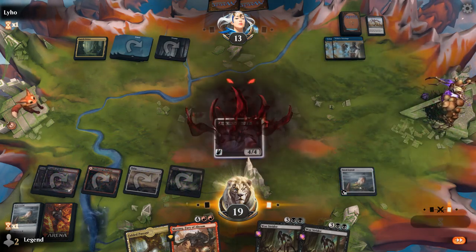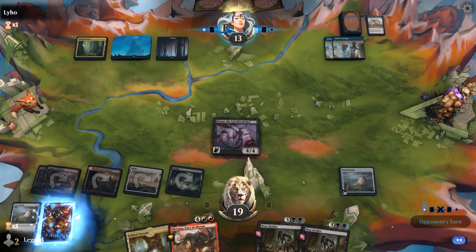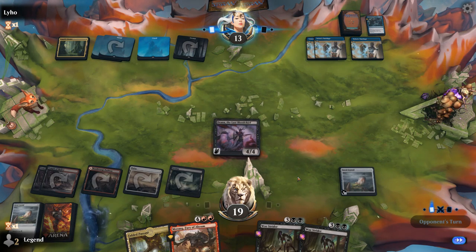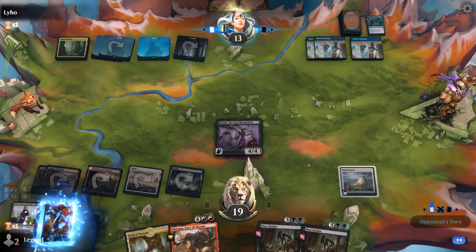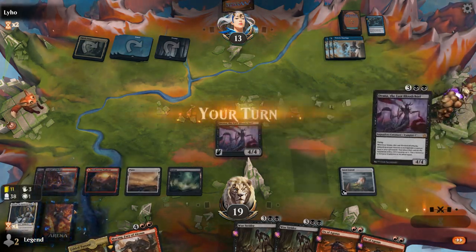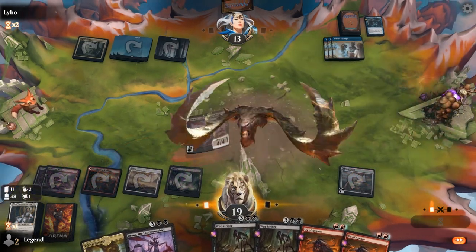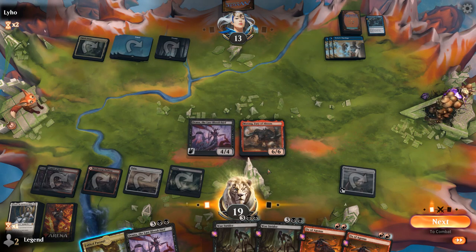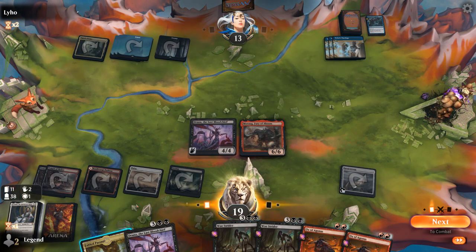I'll keep land in hand. Third tutelage, and they discard a cacophony — if they have any sort of card draw here our deck is going to vanish in a second. Cacophony mills for 8, so I basically need to kill my opponent this turn. The awkward thing is I kind of need to play Fabled Passage now, because otherwise if they make me discard my hand to the Ox, if I get it back with Drana I might not have a land to play second main.